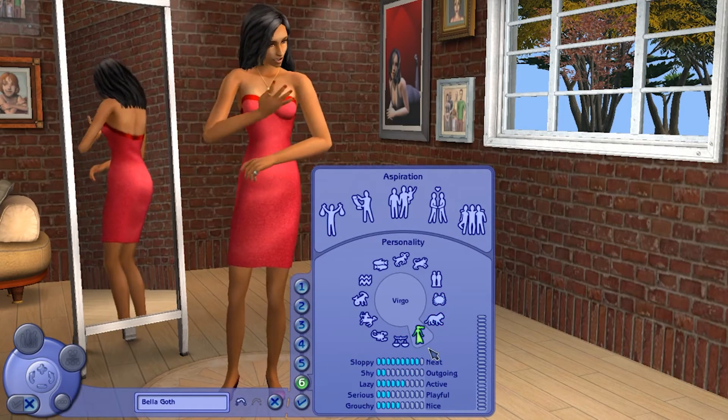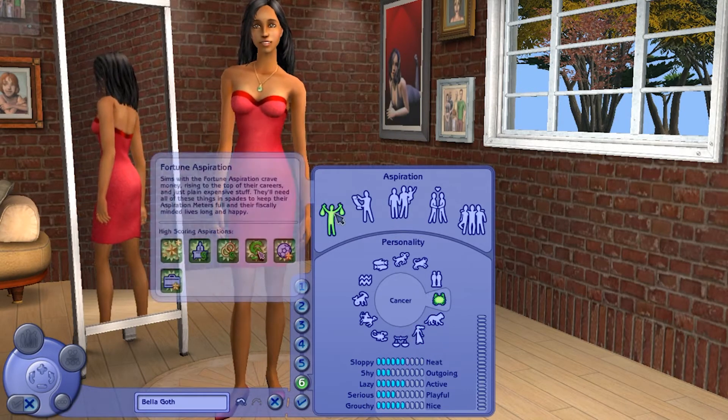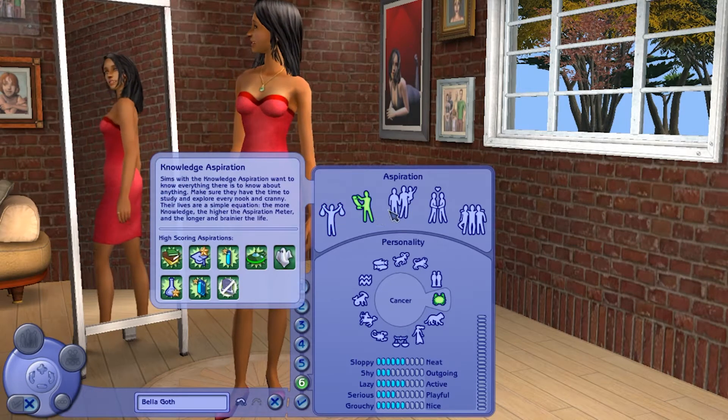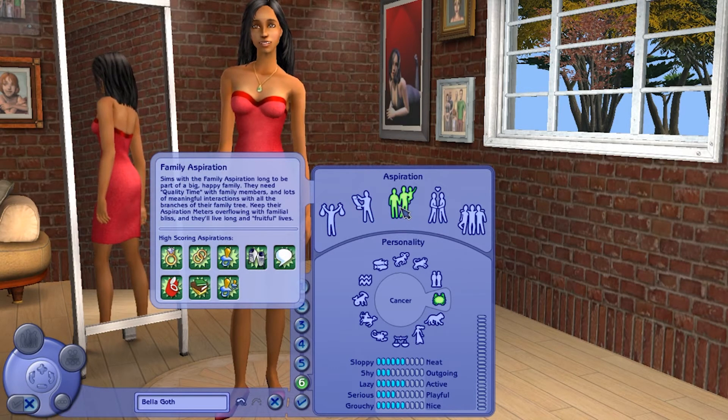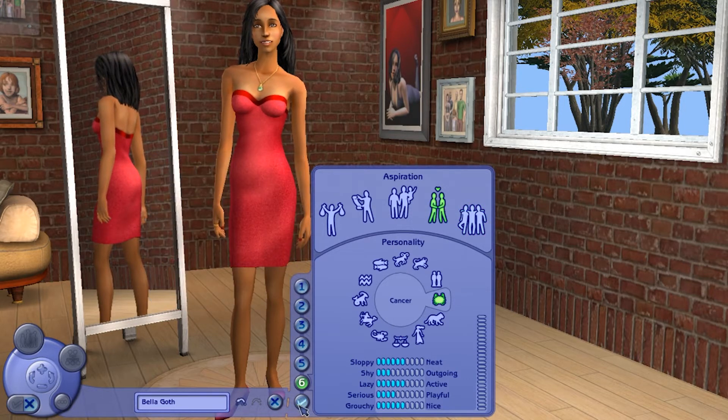Aspirations were introduced for the first time in The Sims 2, and there are five distinct ones. Fortune is about making money and marrying rich sims. Knowledge is about learning and meeting aliens. Family is about having a massive family, marrying, and getting grandkids. Romance is about having multiple lovers and various woohoo partners. Popularity is about making as many best friends as possible and becoming famous in your neighborhood.